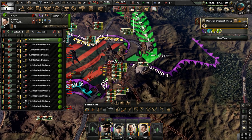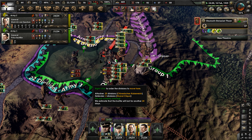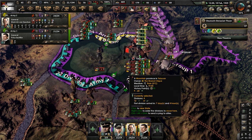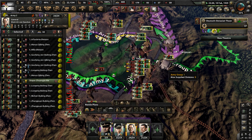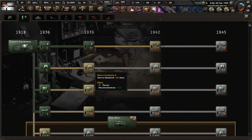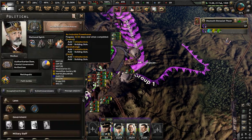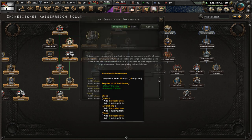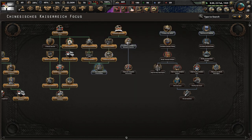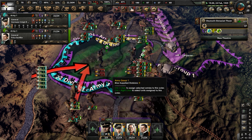This is the last warlord standing. Research slot available — let me do Recon Company 2. Industrial powerhouse is nearly done, and that will give us some infrastructure in Yuhi, Guangxiong, and Guizhou. Not sure that's really useful at this point but it's something.